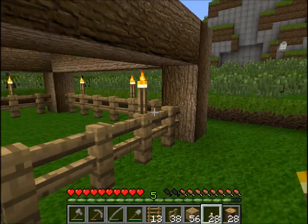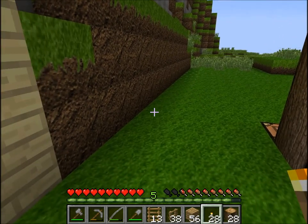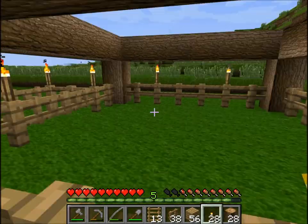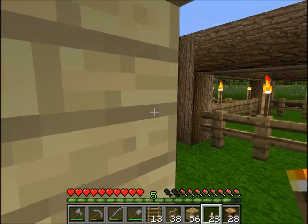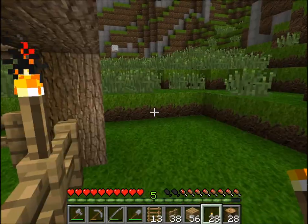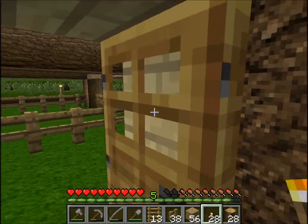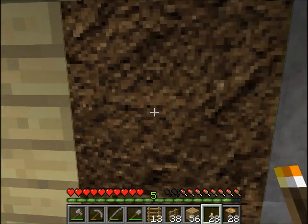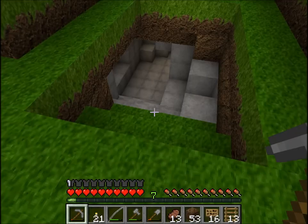Well, I don't have a bucket to get water either, so that'll be a problem. Maybe I should go caving before I try to make a wheat farm. I have livestock around here so I'm not really hurting for food - well, the pen is empty but there's livestock all around. I'm gonna have to gather a few items if I want to go caving because I'm not prepared right now, so I'll cut off and when I come back I'll be prepared for a caving trip.